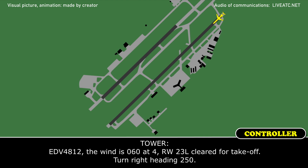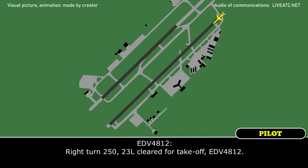Endeavour 4812, the wind is 060 at 4, runway 23L, cleared for takeoff, turn right heading 250. I'll turn 250, 23L, contact Denver.